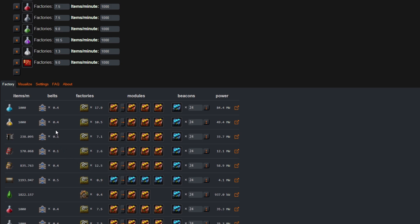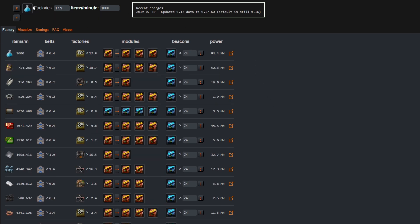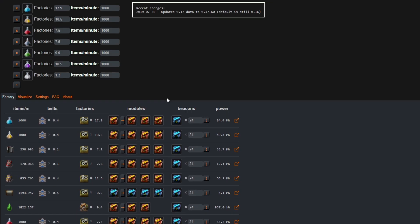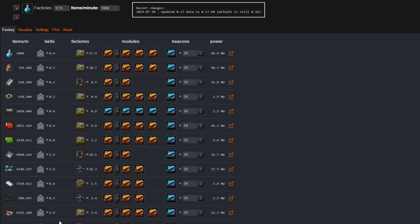The first thing I'd recommend if you're overwhelmed by all the information is to remove items and look at them one at a time. So now looking at only Blue Science, you can see that everything shown is only for the production of Blue Science. Another way to isolate Blue Science is to hover over its row and click the little box with an arrow sticking out of it, which opens a new tab that includes only the Blue Science. You have a couple of different options for isolating one science or one material from the others.